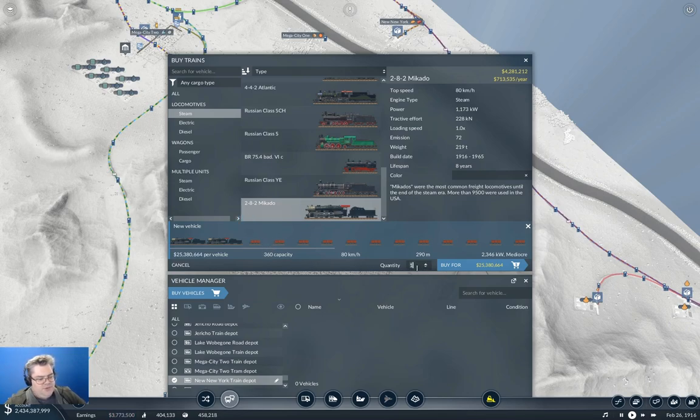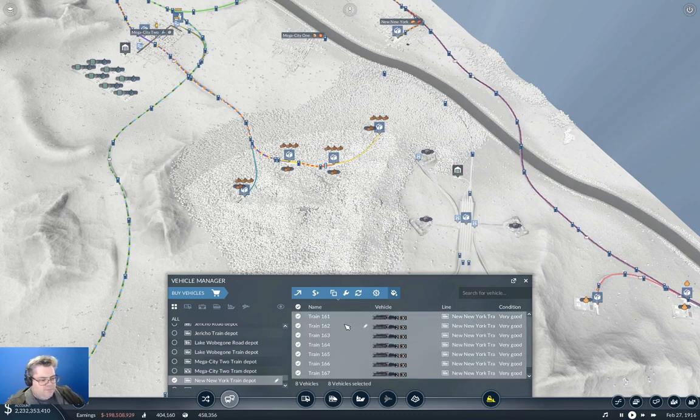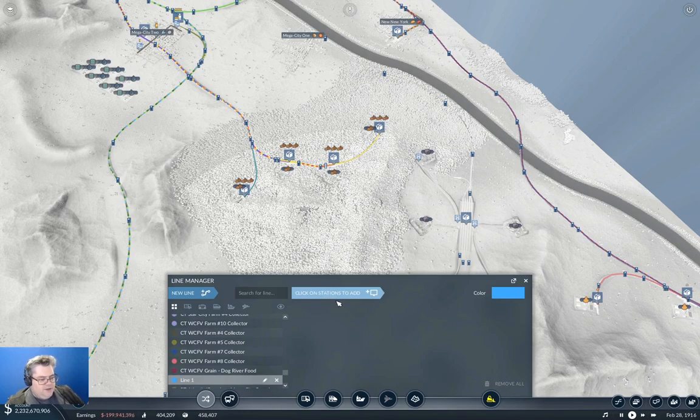I think I'm going to need about eight of these. That sounds like an excessive amount, but we have to go the whole length of the map and back basically. So we have a new line and it is going to be the Cargo Train Coal Iron Workhorse Line.